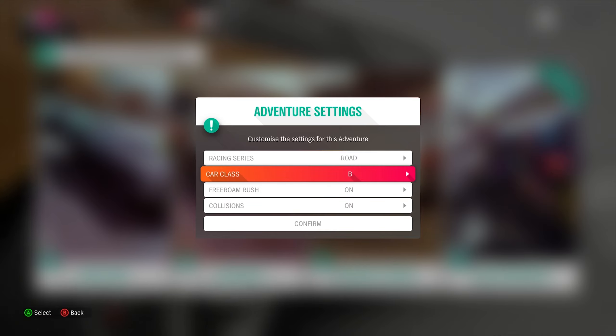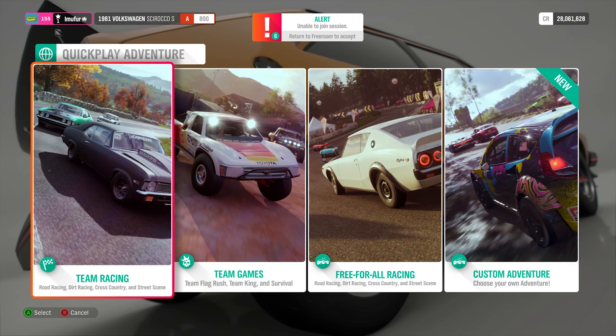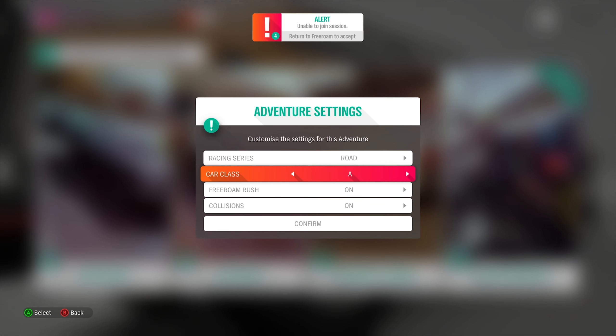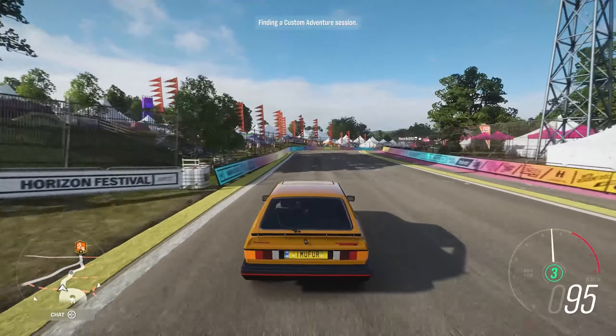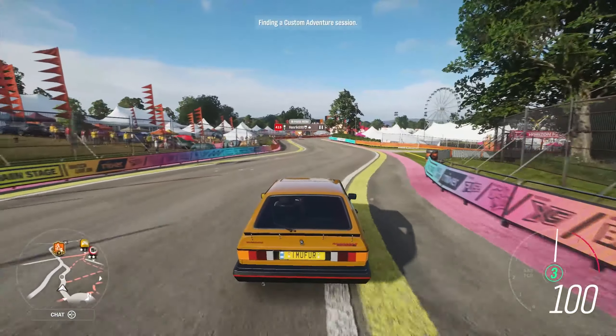Luckily, like two days later they released the custom adventure, where you can select the settings you want — the class and stuff — including no collisions, so everyone is ghosted all the time. Which is amazing. So I made this video to try this — A class, no freedom rush, no collisions. Let's do it.